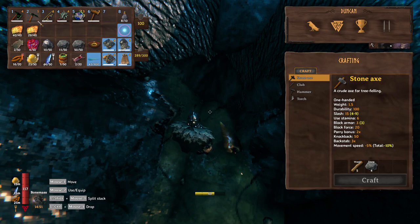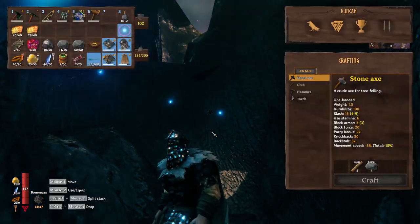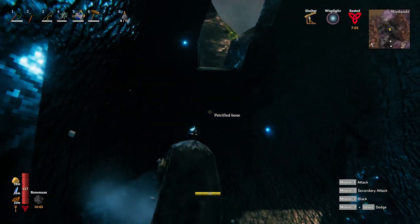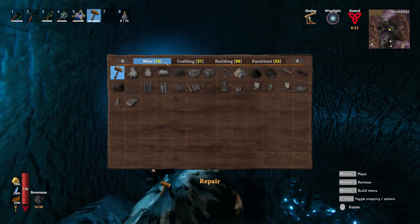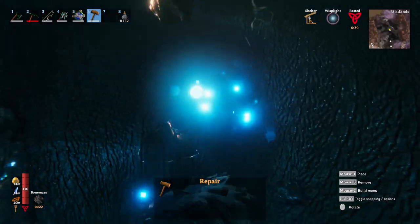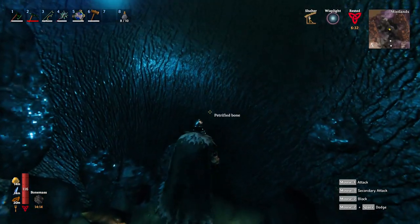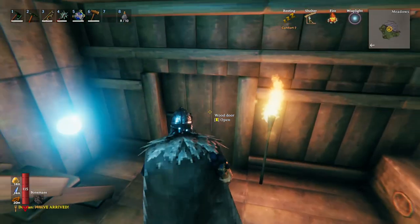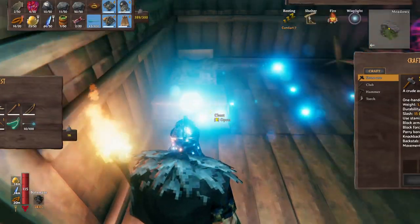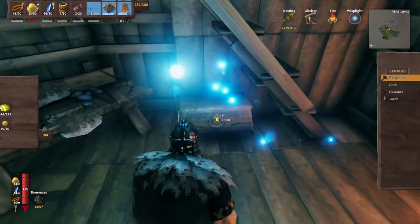Oh man, we just broke the entire pickaxe on it. That's not good - that might be a problem, because we can't build our way out of here now. Yeah, I got myself stuck here. The only thing that can break this wall is the black metal pickaxe. I have another idea - I'm in my other world.